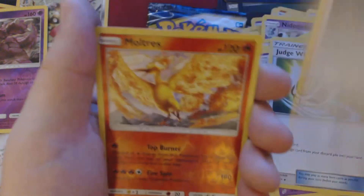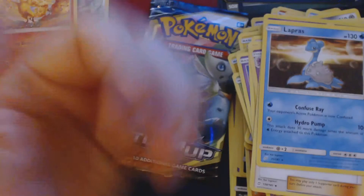Exeggcute, Larvitar, Meowth, Nidoran Female, Mareep, Fighting Energy, Nidorino, Judge Whistle, Nanu, Reverse Holo Moltres, and Lapras.